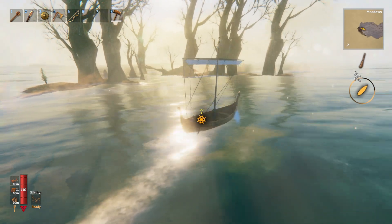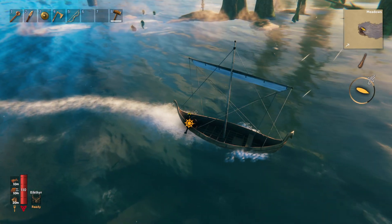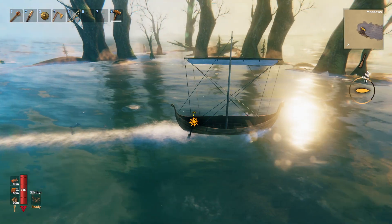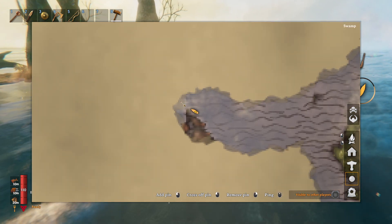Well, after a slight detour, we do have a swamp biome off the west side of the island, although this is not a very big swamp biome and it doesn't look like there's any of the dungeons here. So this could potentially not be great. We have to probably keep looking because this is yeah, it's really tiny.